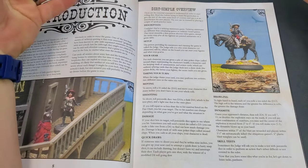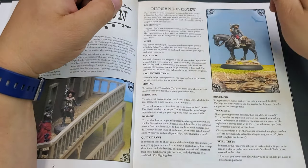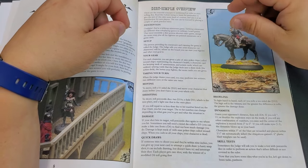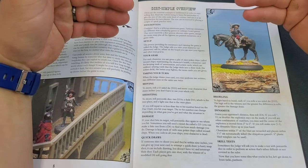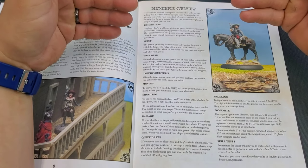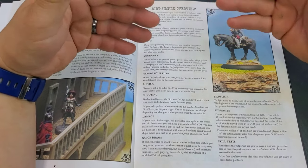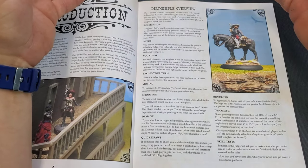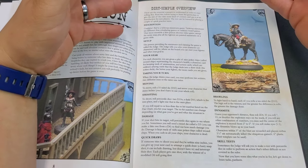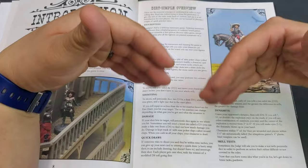They can perform two actions — two different ones, or the same one twice. Here's something interesting: when you take a move action, it's not just 'move five inches and stop.' Movement in this game uses a D10 — ten-sided die. You roll a D10 and move your character that many inches. You don't even have to use your whole roll. If you roll an eight, you can move five or three if you want, but you can move the full eight. It's total random movement.